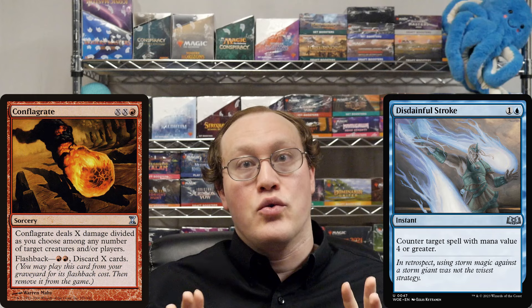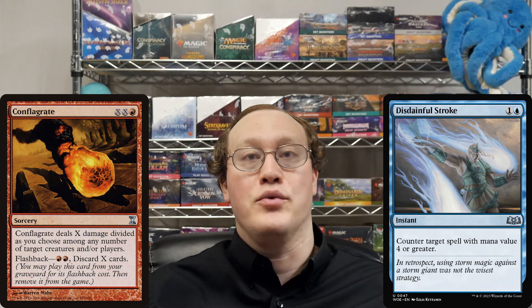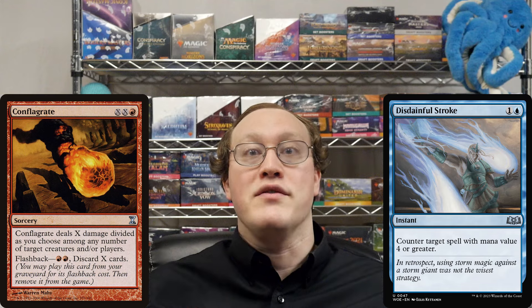This gives us the answer to our original question. The mana value of Conflagrate is 5, so it is possible to counter it with Disdainful Stroke. This is true even though only 2 mana was actually spent to cast this spell.